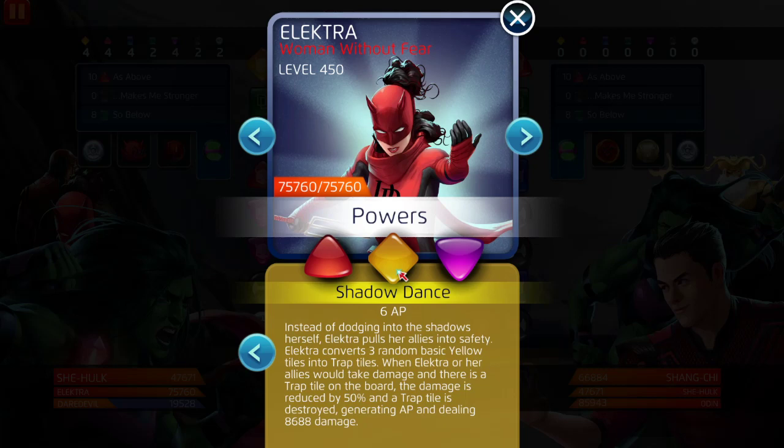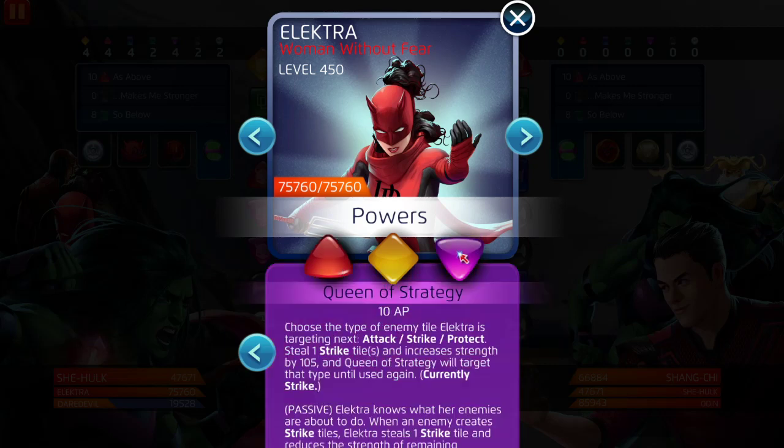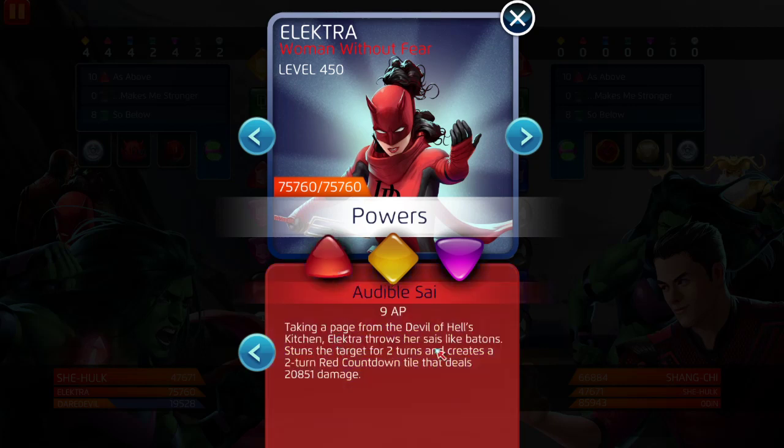Her yellow in my opinion is her best ability. It negates damage: converts three random basic yellow tiles into trap tiles. When Elektra or her allies would take damage and there is a trap tile on the board, the damage is reduced by 50% and a trap tile is destroyed, generating AP and dealing 8688 damage. So you're dealing damage, and it's going to be more than 8000 with Daredevil's passive yellow strike tile — really good. Her purple is literally a super-powered version of four and three-star Elektra's yellow.